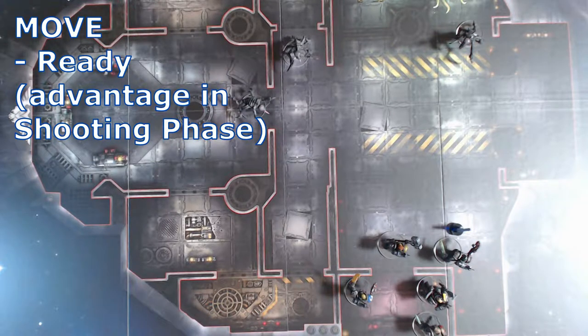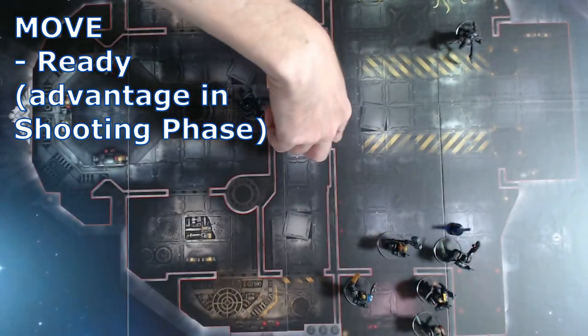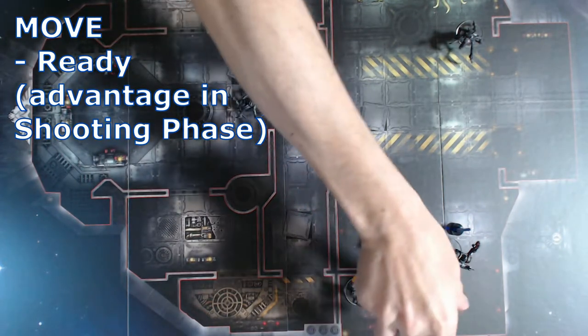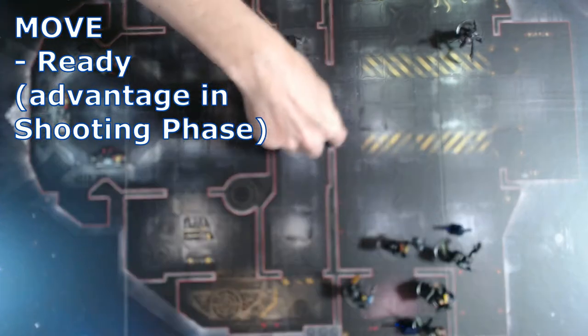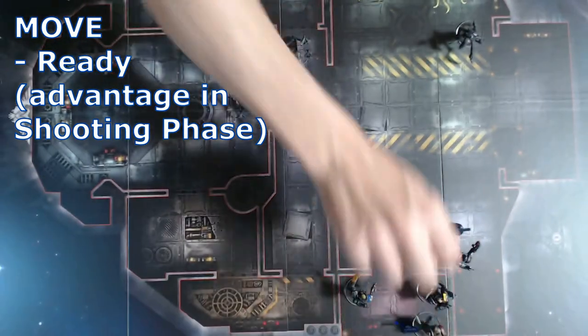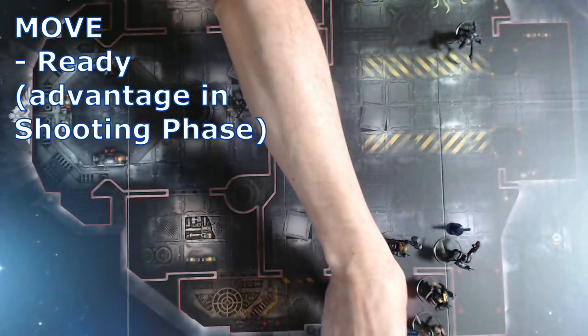Next type of move is ready. This gives advantage in the shooting phase. If you're readied and something causes you to move, then you are no longer ready. So I'm going to ready someone who has line of sight to this doorway — this gentleman at the back with the hood has a nice line of sight to the doorway where two space aliens are threatening to come through. So he's going to be readied, and I'm placing a token next to him.